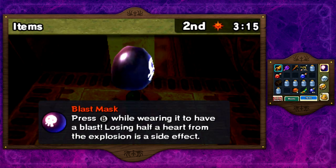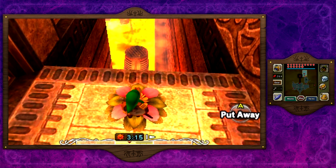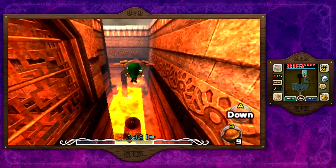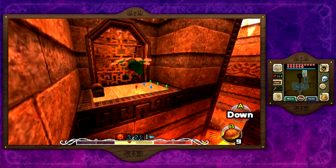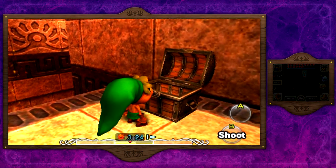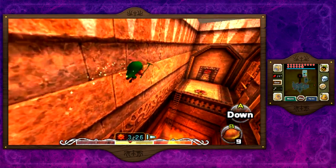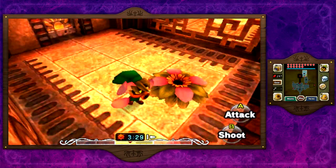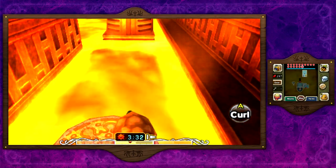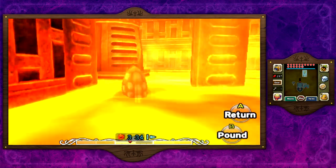Here is where we need our Deku Mask. Another reason I really love this temple and it's my favorite is that it requires the use of all three transformation masks. You have to use them all to complete this temple, which is so awesome. Unlike the other three temples, you don't get a specific transformation mask here — but this temple requires all three and it's just overall really cool. The music especially is hands down amazing for this area, and the area leading up to it — Ikana Canyon — also has amazing music.